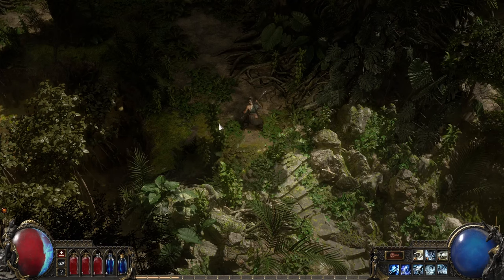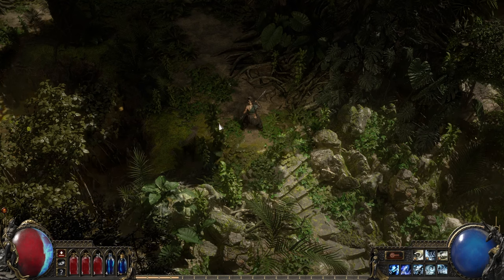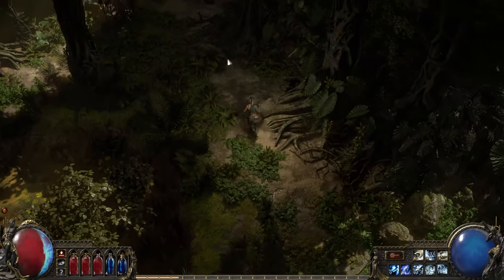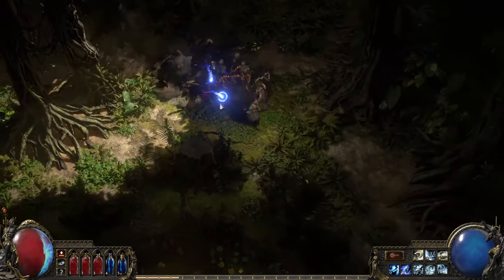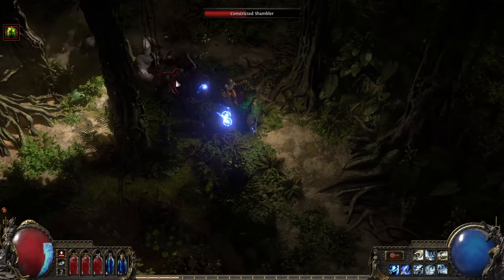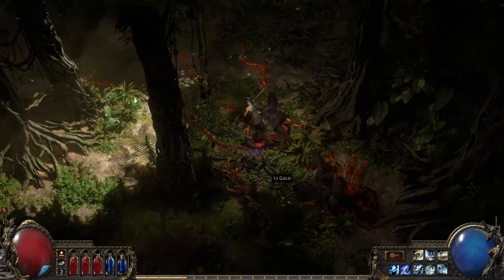Welcome to Path of Exile 2. We'd like to start off by showing some of the gameplay of Act 3, one of the six acts in PoE2's campaign. We're starting here in the jungle depths. Act 3 is set in the ruins of the Vaal Civilization, which fell thousands of years ago. The jungle has taken over their former once great cities, and we'll be exploring it using one of our six new character classes, called the Monk.